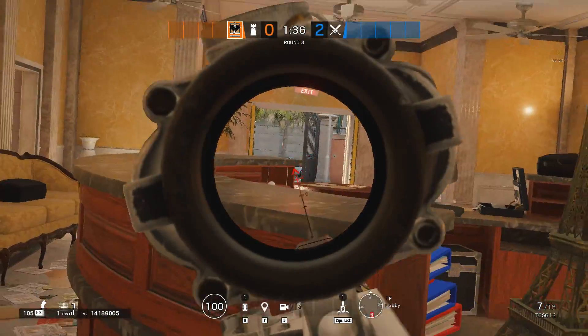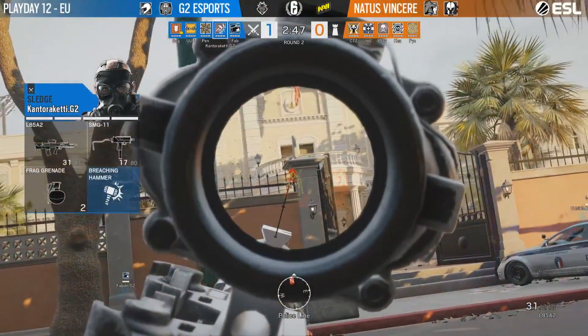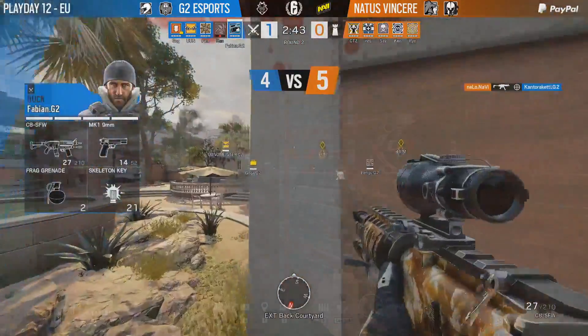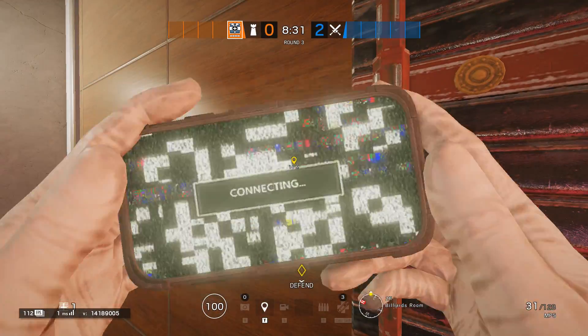Tip 21: Consulate spawn peek. Tip 22: Bullet hole peek from the Pulse bar to VIP's hallway.